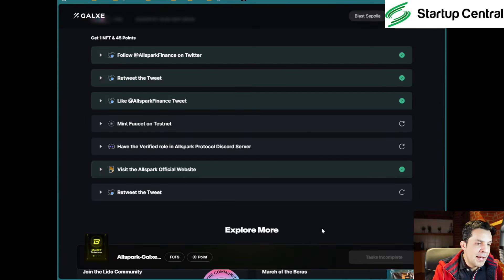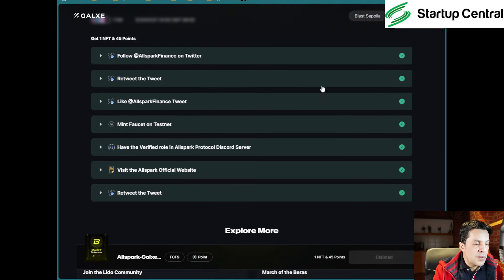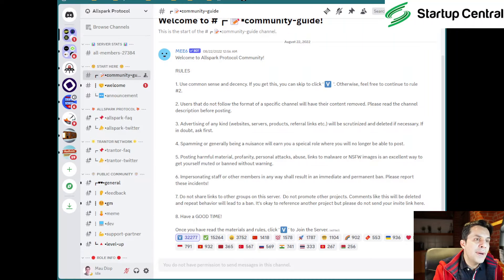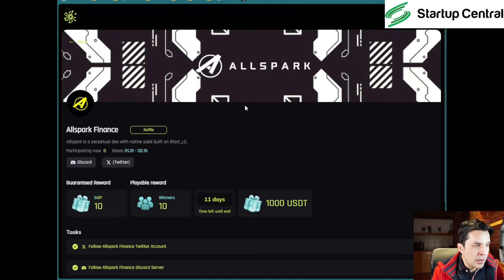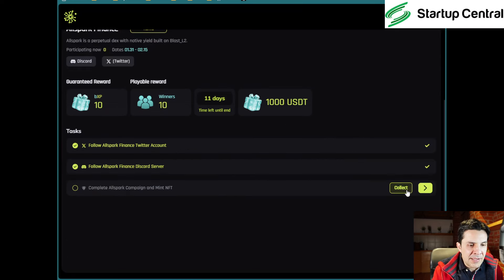Let's reload the Galaxy page. This quest has been completed. We still have one pending thing. Let's go back to AllSpark Finance and click 'Collect' — that's all that was needed. We should be getting that yellow checkmark since we've done everything they requested.